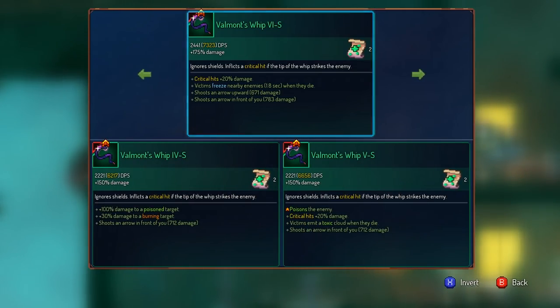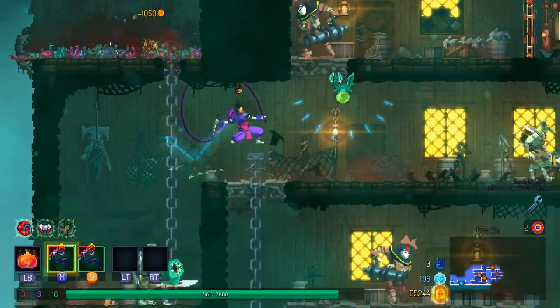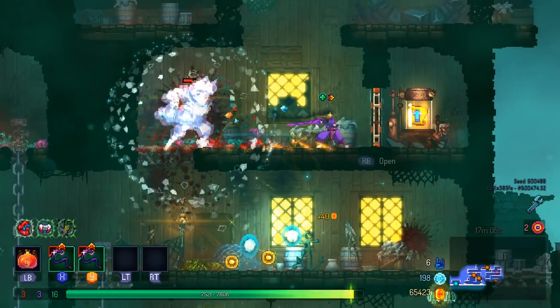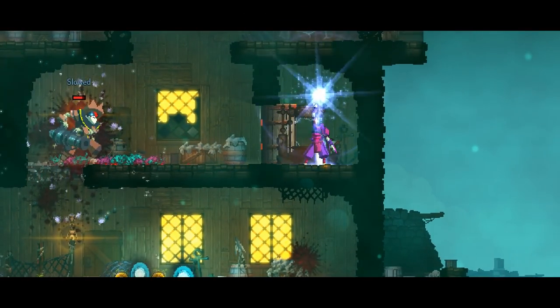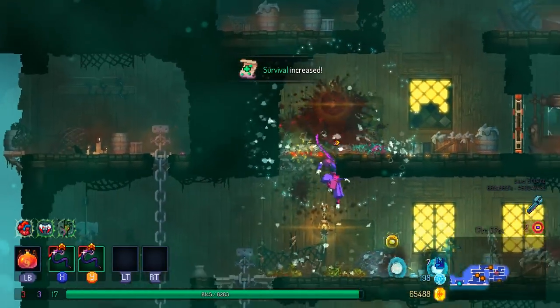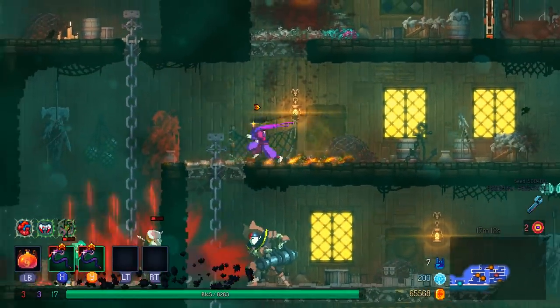I'll just go for some straight damage. I know the poison has been pretty good, but I don't think it's so good that I need to prioritize having that thing with poison on it, just because I'm getting a little bit of extra damage over time.